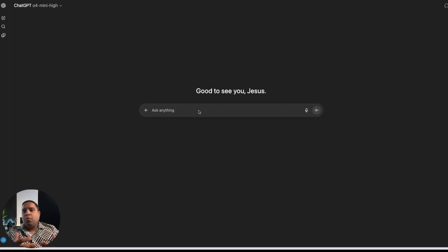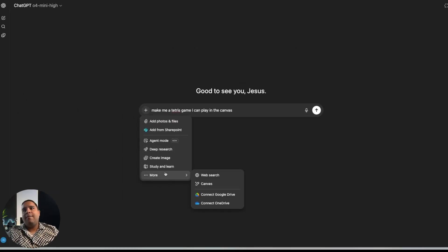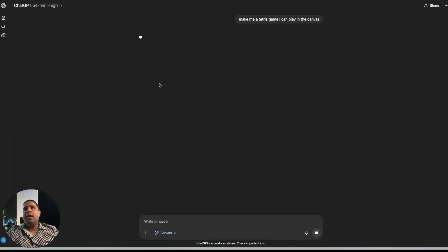For the first test, we're going to code a really easy game — Tetris. I'll click on canvas to activate it and send the prompt. We're going to watch exactly how long it takes. For this one, we're using GPT-4o mini, which is one of the best for coding in the ChatGPT ecosystem. Let's give it a moment and see what we get.